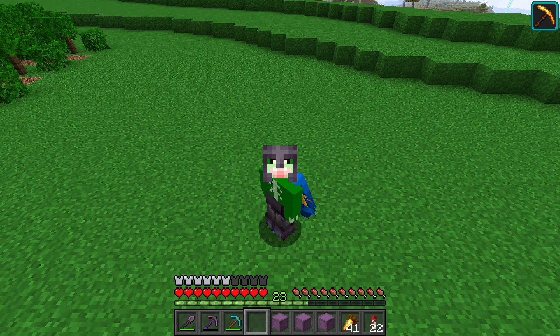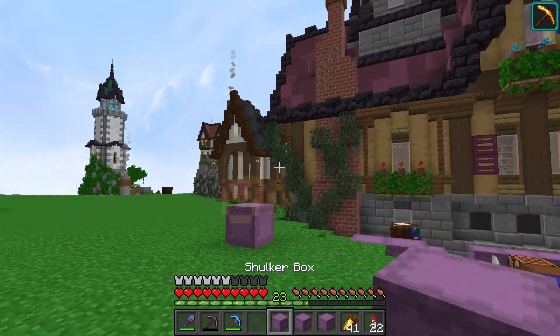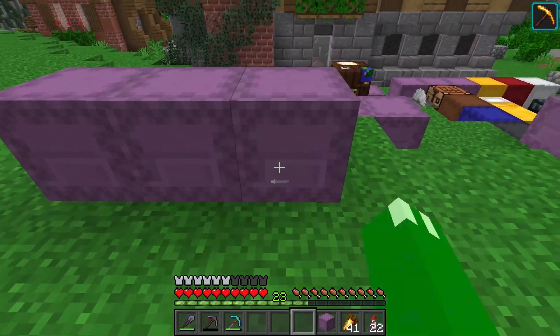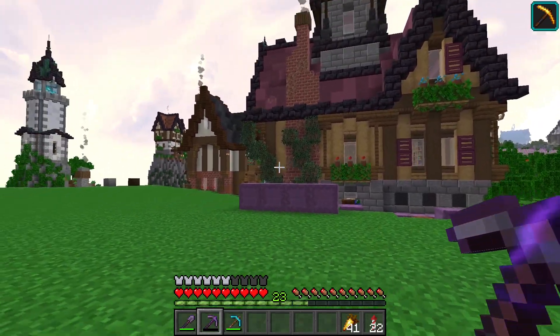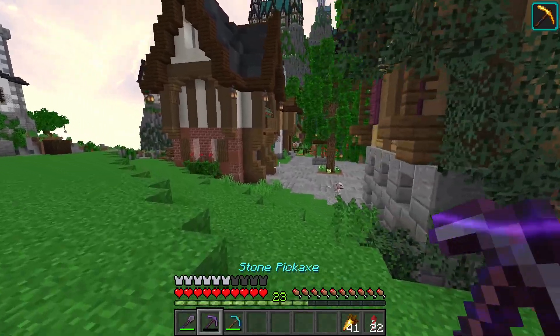Thank you ever so much for that grinding forecast. Here we are in first person, and I have my three boxes of stone, which will go very well with this other box of stone I have. So in total we've got four shulker boxes to work with. My netherite pickaxe isn't doing too well — I had to break into a diamond pickaxe while grinding — so let's get this guy healed up.